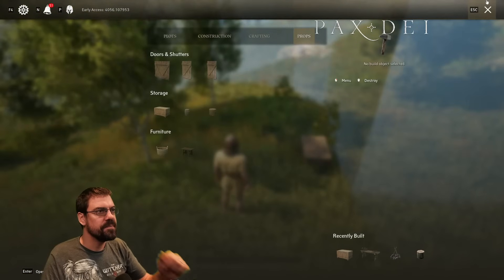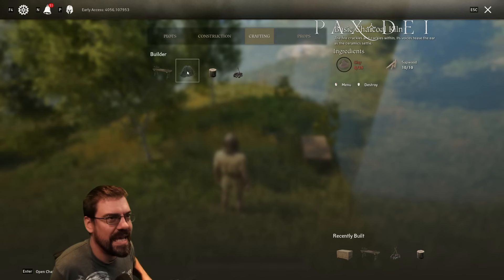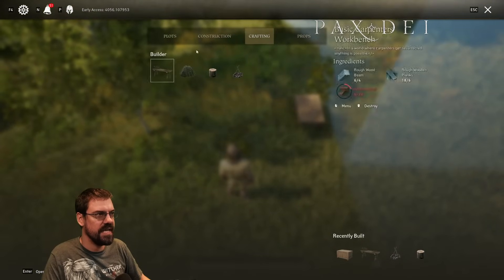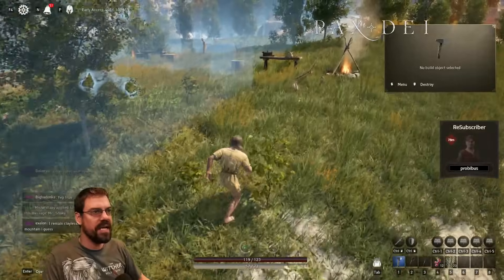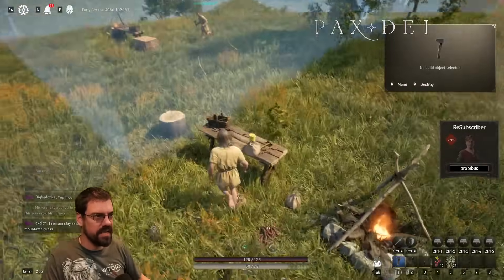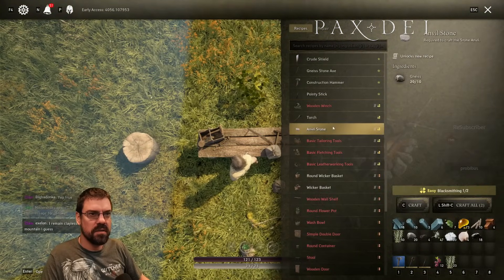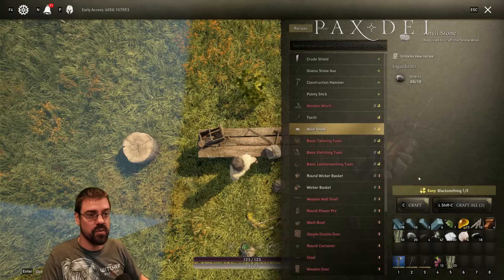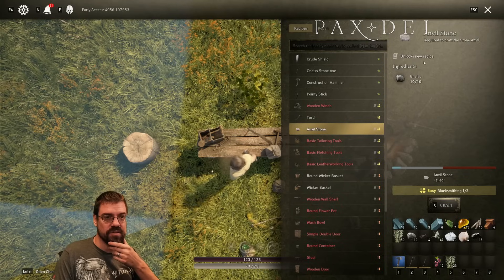So back to what we were looking at. I think I need to build the charcoal kiln. But what is my next progression element? Like when I get new stuff here. We made the anvil piece, but I don't think that did anything. Or maybe I need to make the anvil piece. Does it say if we've made one of these before? Unlocks new recipe — right there. Okay, cool. Great, so if I make this, that's really handy that it says that.